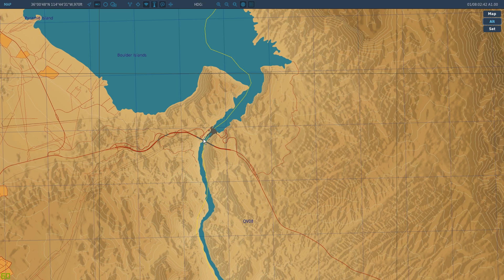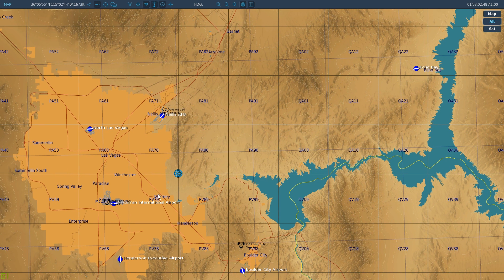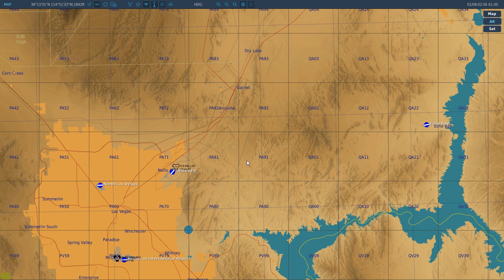Now we'll move on to waypoint 2. Our final destination is Creech Air Force Base, but we want to avoid the high traffic areas of McCarran International Airport and Nellis Air Force Base. So we'll fly roughly north up to around right here, just putting a waypoint in this general area. Waypoint 2: north 36, 19, 25, and for west we've got 114, 53, 30.